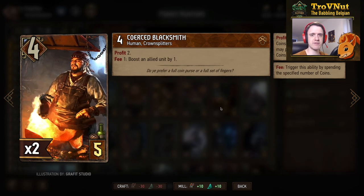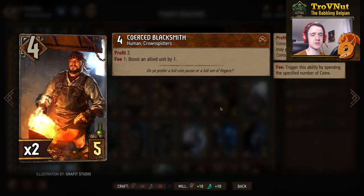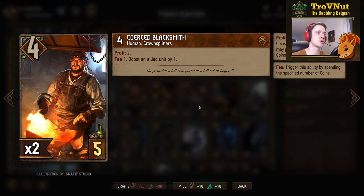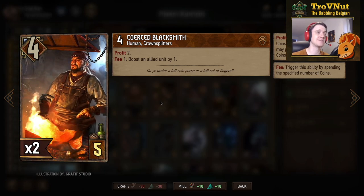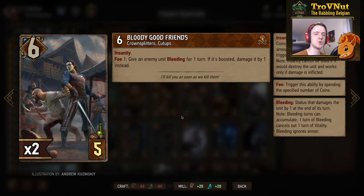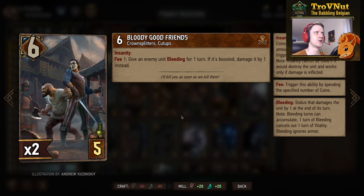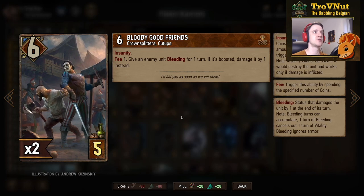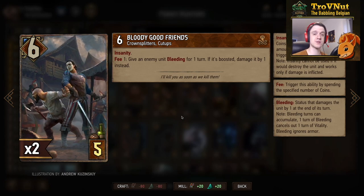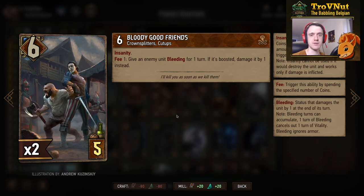Then the Coerced Blacksmith — we have quite a few Crown Splitters in this deck. Four power for five provisions, gives you two coins, and for fee one you boost an allied unit by one. So in case you don't have any targets anymore, the Coerced Blacksmith can start boosting your own units, or you can protect one of your damage dealers by giving it a little more power. Then Bloody Good Friend: six power for five provisions. Insanity meaning you can use your health as an alternative to spending coins on its fee ability. The fee ability is: for each coin, give an enemy unit bleeding for one turn, but if it is boosted, damage it by one instead — so it just needs a boosted unit rather than a bounty.